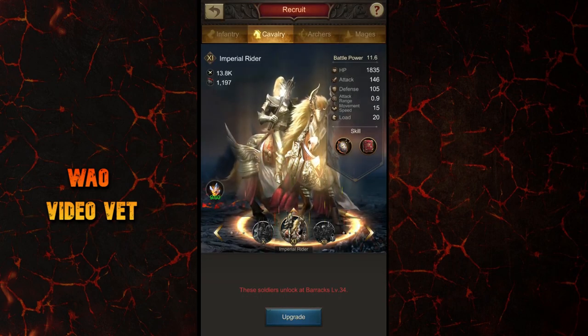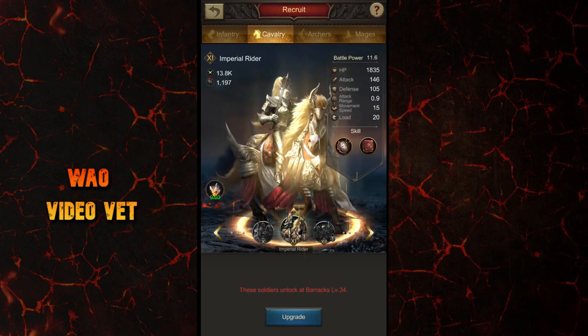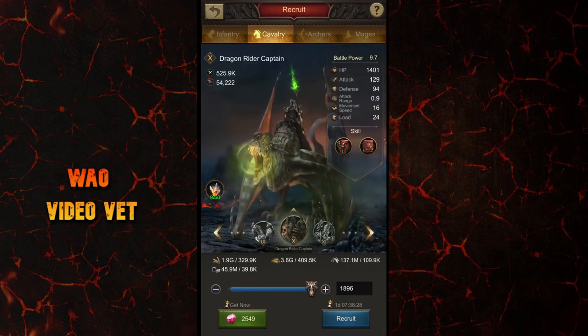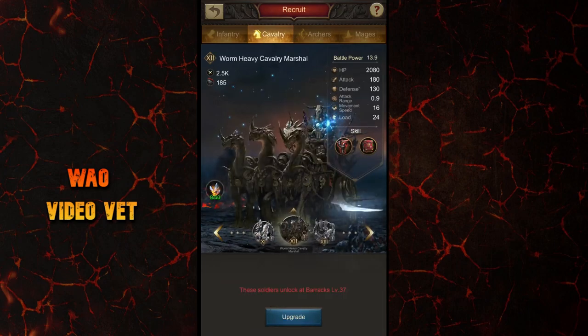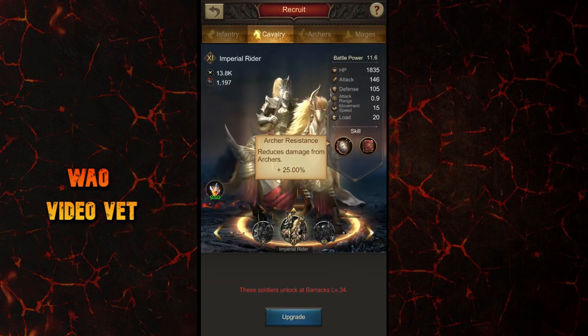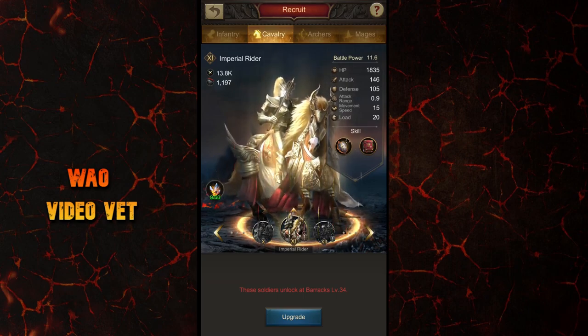As a cavalry player, your first goal should be to reach C34 or even C35 as soon as possible to be able to recruit T11 cavalry and also those T11 angels. The T11 cavalry has two major advantages over T10 cavalry. One is that its base HP increases by over 30%, which is huge, and the second one is even better — there is a base damage resistance of 25% against archers. As a frontline unit, its main function is to be defensive and last longer in a fight.